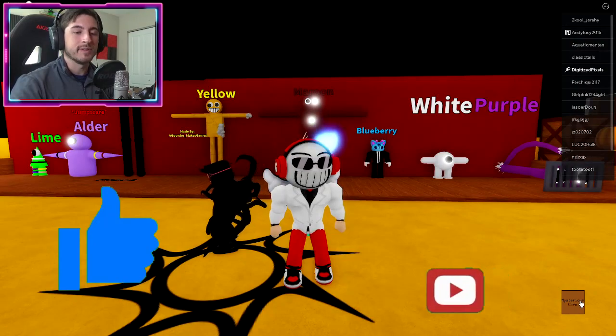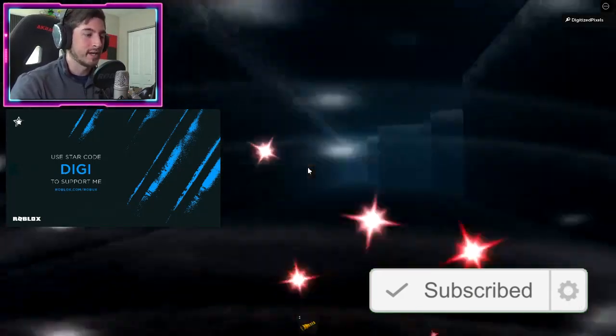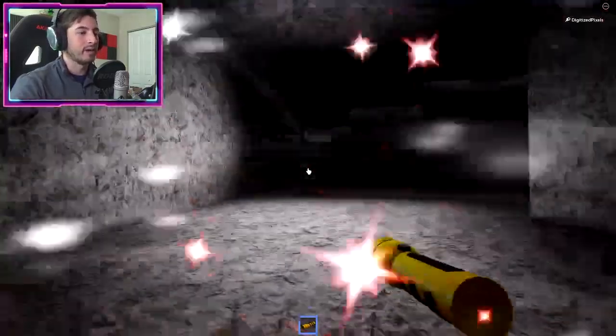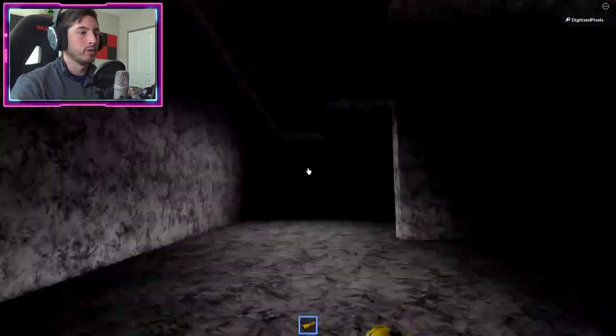Down at the right corner there's gonna be a square that says 'Mysterious Cave' — click on that and it's gonna teleport you to a mysterious cave, or really a maze. What we're gonna do is run down this way to this right turn.